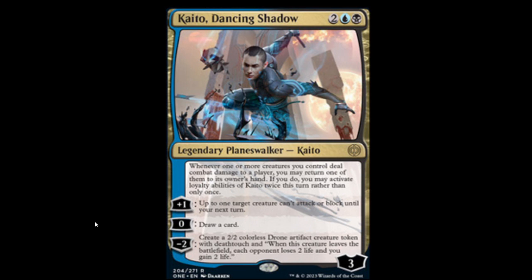For his plus one, up to one target creature can't attack or block until your next turn. If you get to hit somebody in the face with a flyer and make two of their creatures not attack or block, this is absurd. Once you lay it, you can make the blocker not block so you can hit with your flyer, and then make the other one not be able to attack or block either — therefore it protects himself and makes him a good Planeswalker. Also for zero, you can just draw a card — no drawback, no discard, nothing. You just draw. And for minus two, you get a 2/2 Phyrexian Drone Artifact Creature Token with Deathtouch, and when this creature leaves the battlefield, each opponent loses two life and you gain two life. Great in Commander — block and everybody loses two, you gain two.